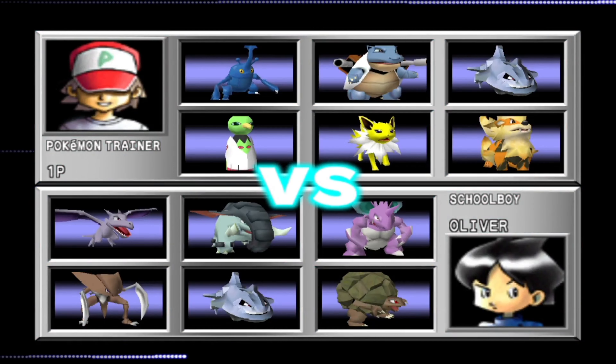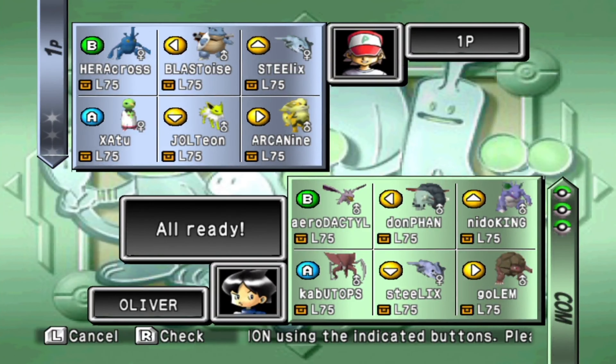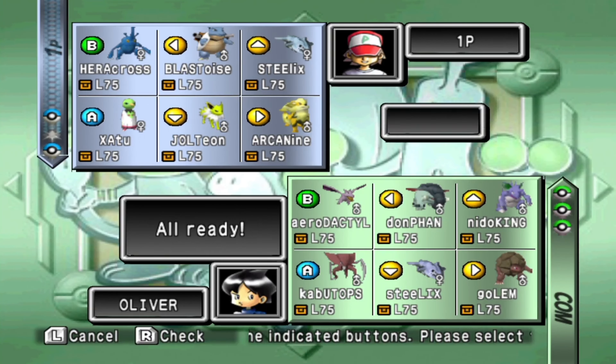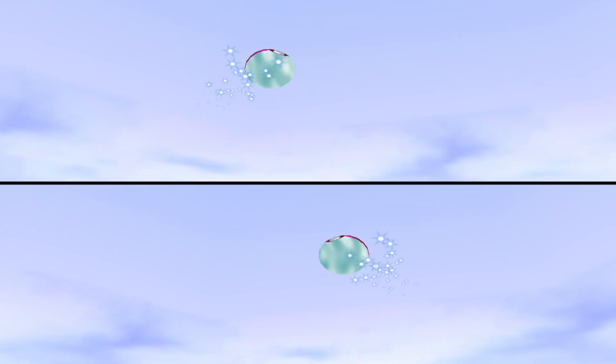We have a lot of Rock-types now — also Ground, Steel, a bit of Poison — but the gist is going to be Ground and Rock. We all know what works well against Ground and Rock. Looking at the types I have, I'm going to be picking Blastoise, and that already covers a lot of ground — literally. There's an Aerodactyl and a Kabutops, so I can also input Jolteon, and as my third I'll bring Arcanine. This is the second round.